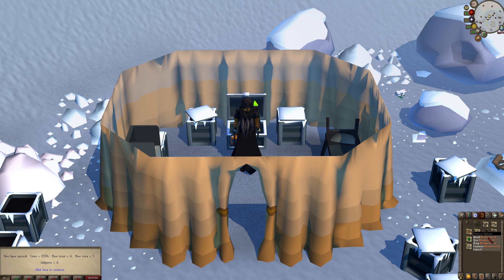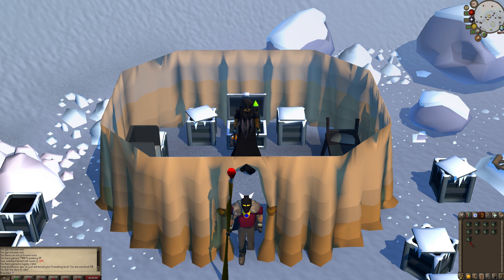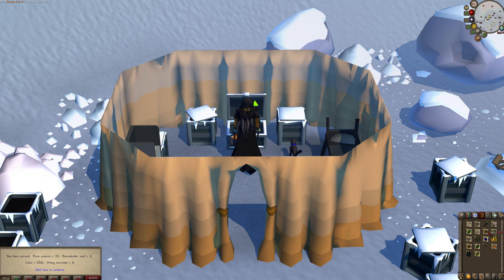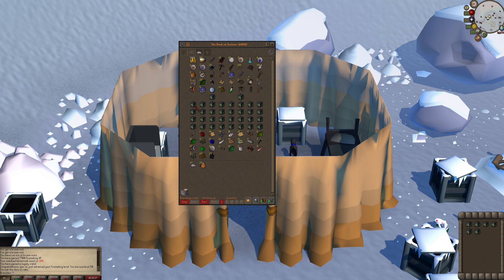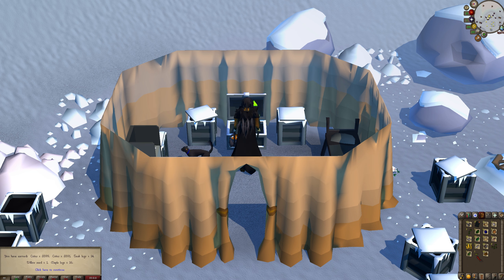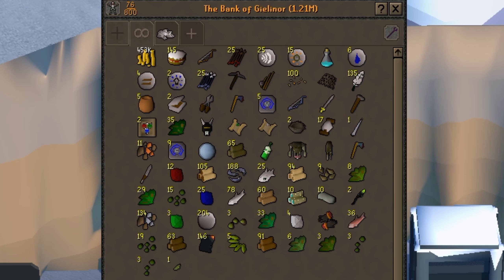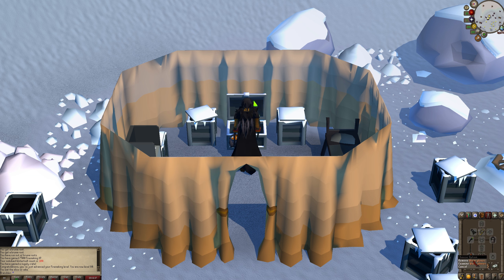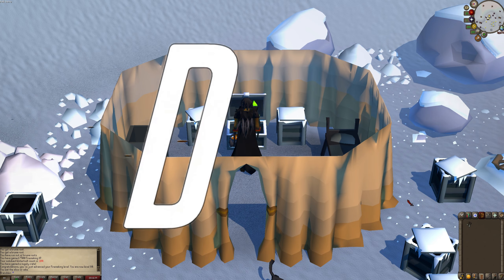We got another torch, which is kind of unlucky. Another torch — this is our third torch, this is extremely unlucky. Out of 72 crates... we got the gloves. That was a lot of crates. We got two extra torches and Pyromancer gloves.